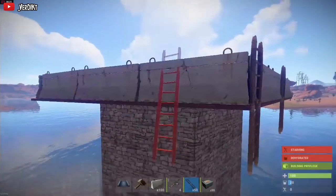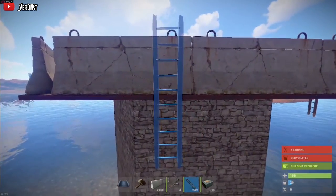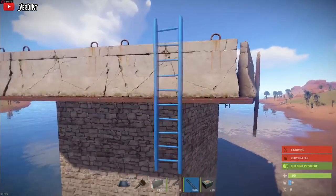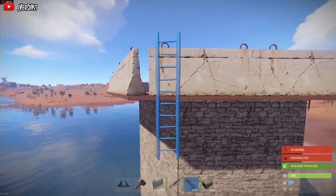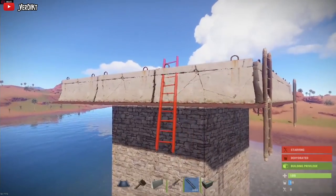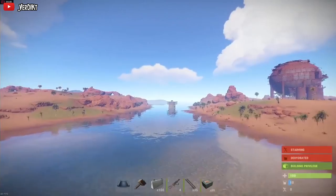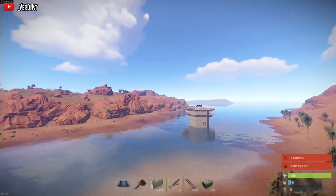Fortunately, I figured out how to not only block ladder placement but also block twig floors from being built without the need to build out the stability cap. If you're having a hard time believing me, I don't blame you, but I will convince you as I fly over here.